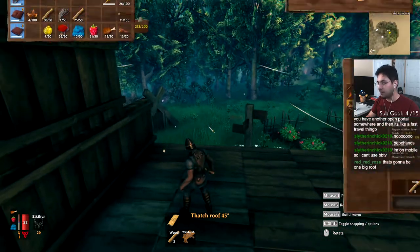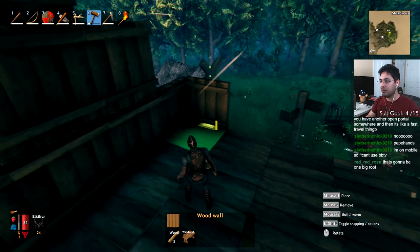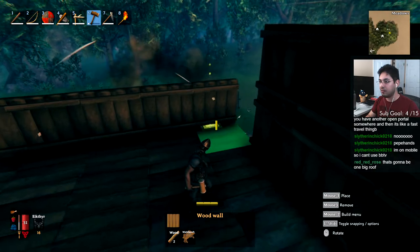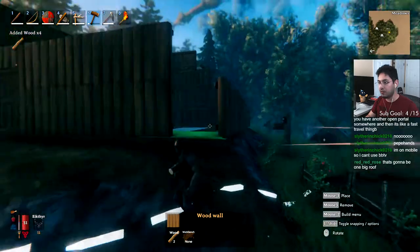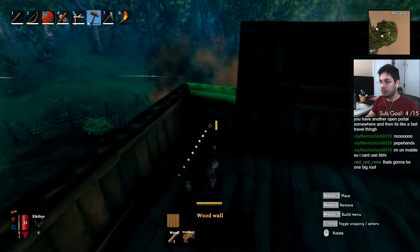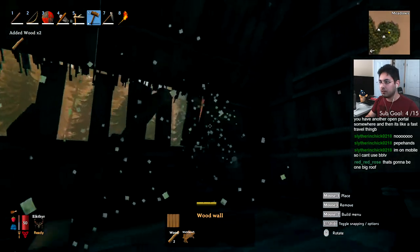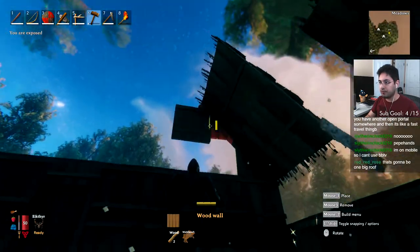Actually, I think I might like that — that might be a cool style for the house. Just start at one on the sides. That is what I'm going to do. Let me get this wood that's out here. I do love the amount of space they give you to build — it's a good amount of space.